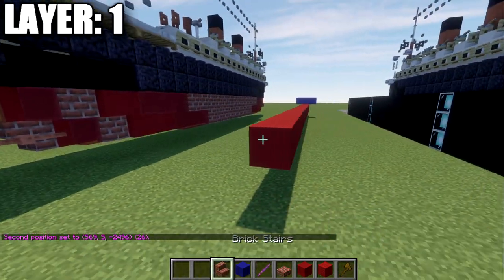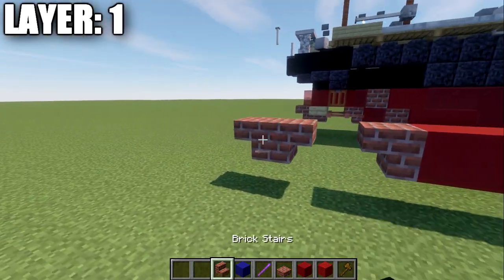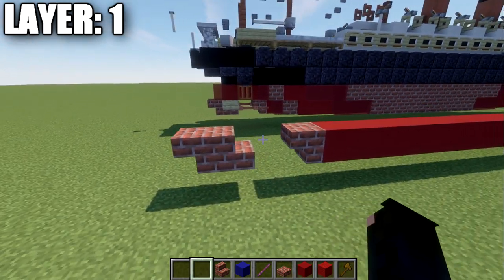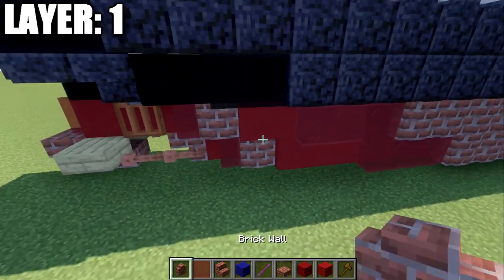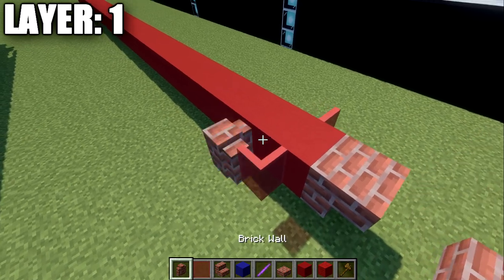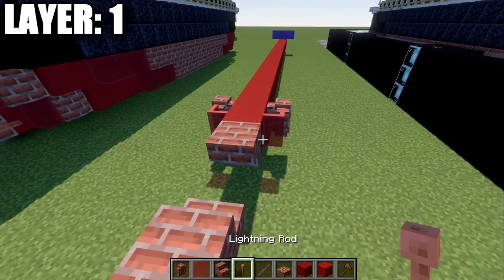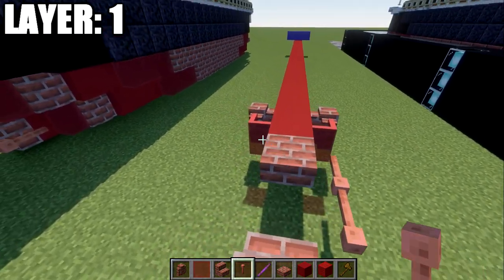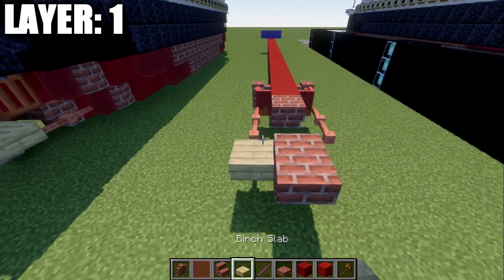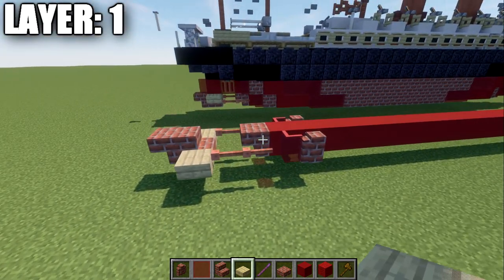After that's done, grab a red stained glass pane and place it down to both sides of the red concrete block. Then place down a brick wall going forward from it. Grab lightning rods and place down two lightning rods going back from those glass panes. Then place down a birch wood slab coming off those.